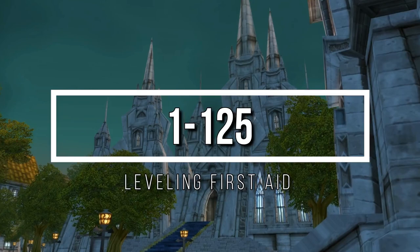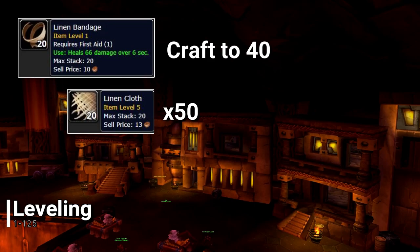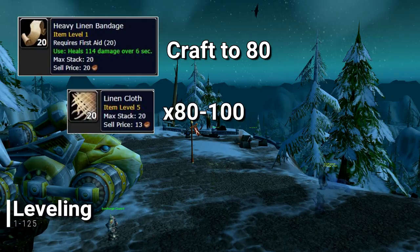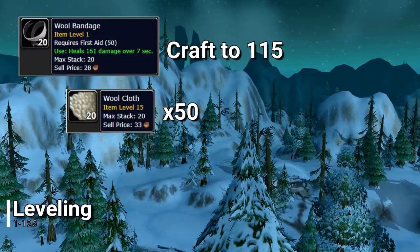Once you have trained in your First Aid apprenticeship, you will want to craft Linen Bandages to a skill of 40. When you have reached 40, go back to a trainer and learn the Heavy Linen Bandage. Craft the Heavy Linen Bandage until you reach a skill of 50, and go to your trainer to learn the Journeyman proficiency. Continue crafting Heavy Linen Bandages until you reach a skill of 80. Now learn how to create the Wool Bandage from your trainer and pick up Anti-Venom at your discretion. Craft the Wool Bandage until you reach a skill of 115. Then learn the Heavy Wool Bandage from your trainer and continue to craft Heavy Wool Bandages until you reach a skill of 125.